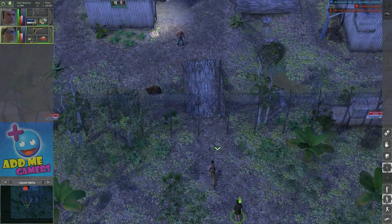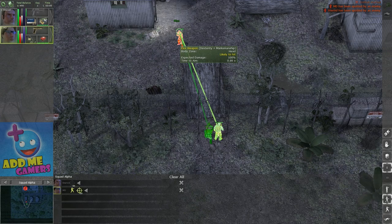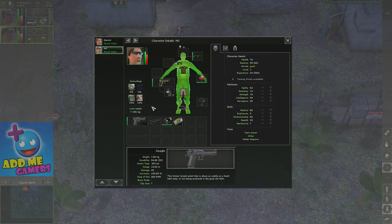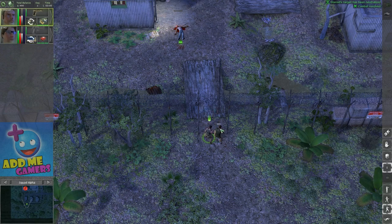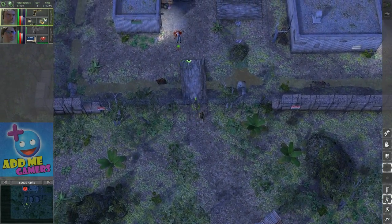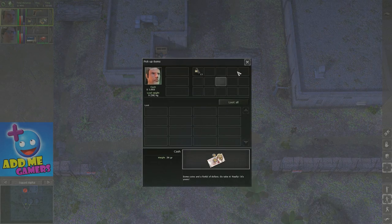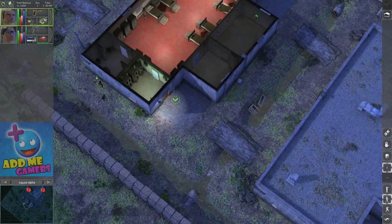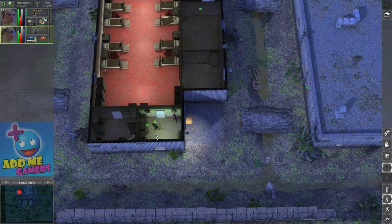First of all, the gun has lower range so I'm going to give it to MD and switch to the one with better range. The hardest part on this difficulty is the first level — you have so little ammo, you really have to be careful with what you do. Once you actually manage to finish the first level, it gets sort of easier.